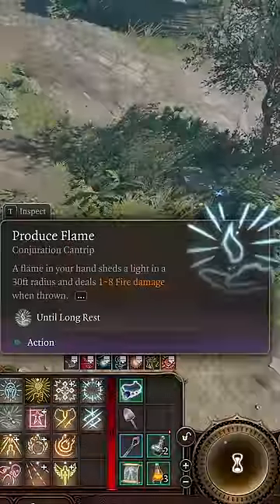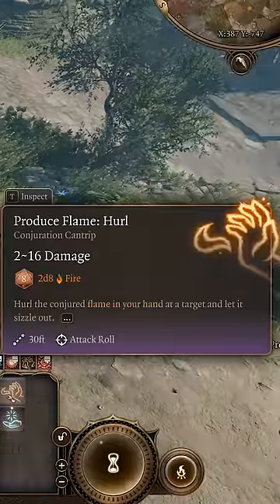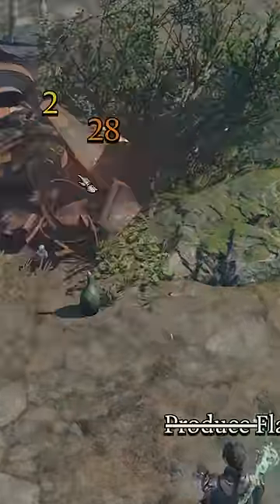Also, Produce Flame's tooltip is actually incorrect in-game on Clerics, and it actually deals much more damage than it says at levels 5 and 10.